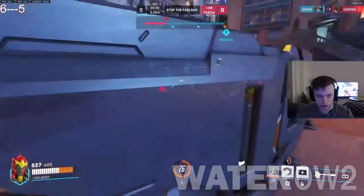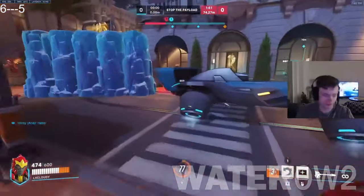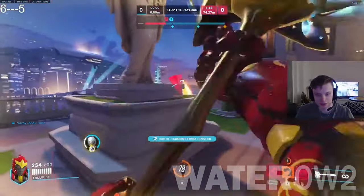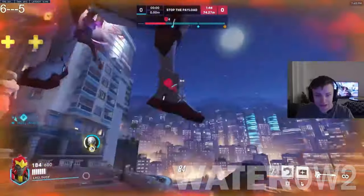Just don't get too close, or you'll succumb to massive damage from swings of Reinhardt's hammer, which can delete DPS heroes from the field with just 2 or 3 deceptively fast hits. His shield is also his biggest asset, so attacking Reinhardt from the front will be useless most of the time.